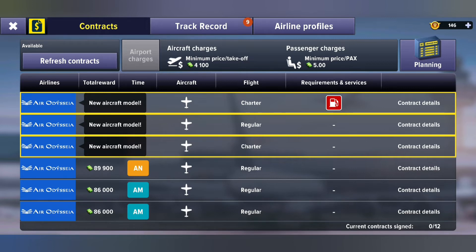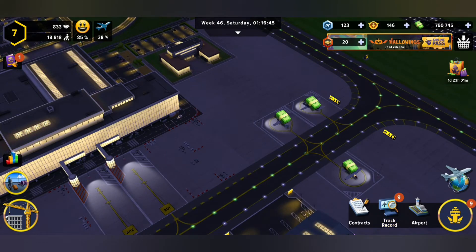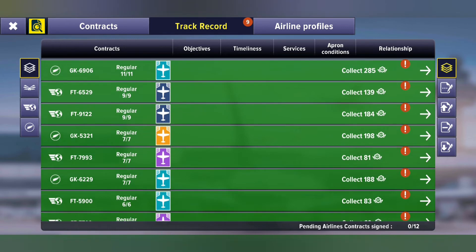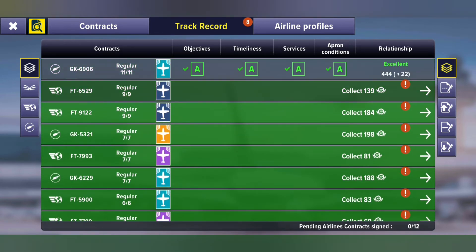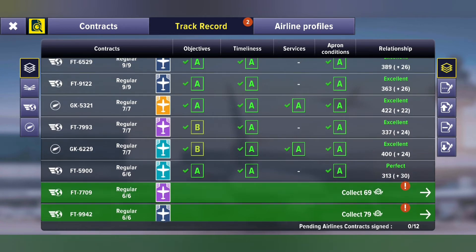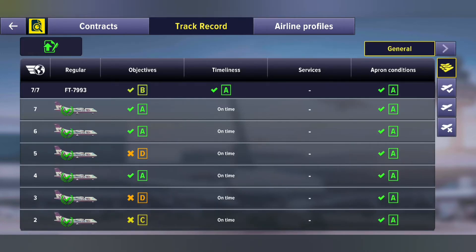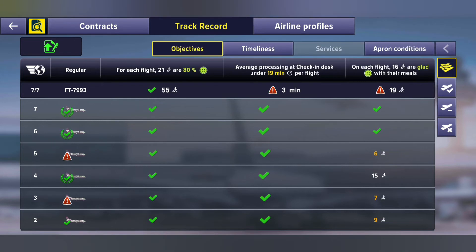So we've got something down there. We've got our track record — something that's worth checking every now and then. Let's go through that. We've got A pluses, this is looking good. But objectives are going B, that seems a little bit sour. So why? We probably want to go and check. There was a D — it gives us an explanation mark at number five, and it says that on each flight 16 of the passengers should be glad with their meals. Well, only six of them were happy. So that's something we haven't controlled yet — we should probably do something about catering sometime.